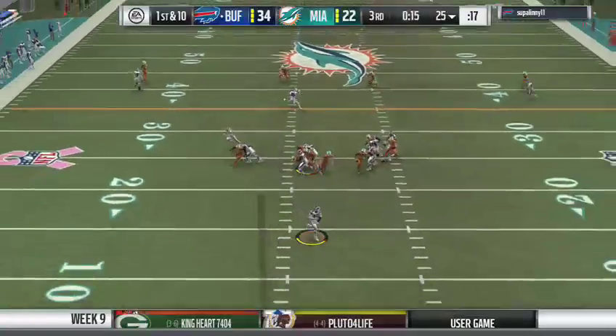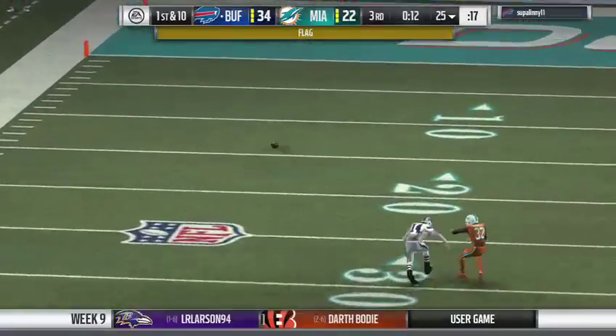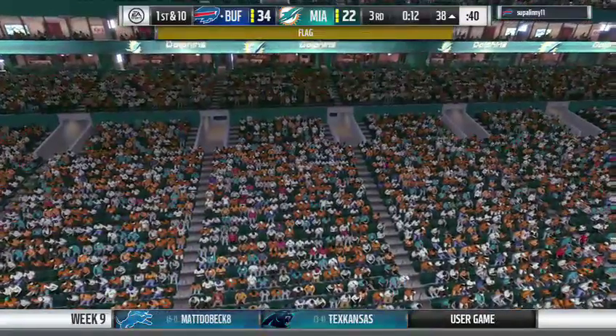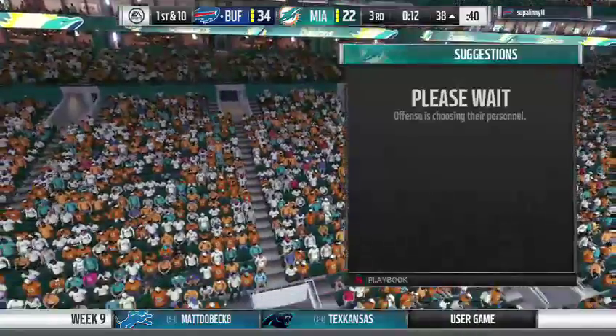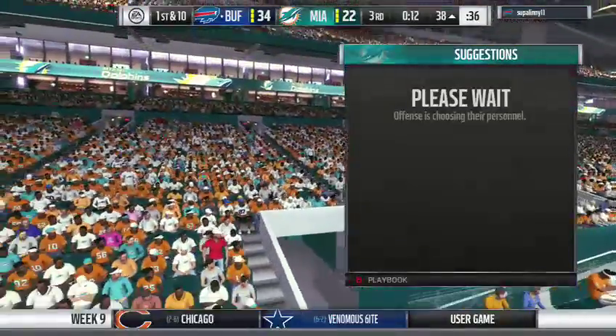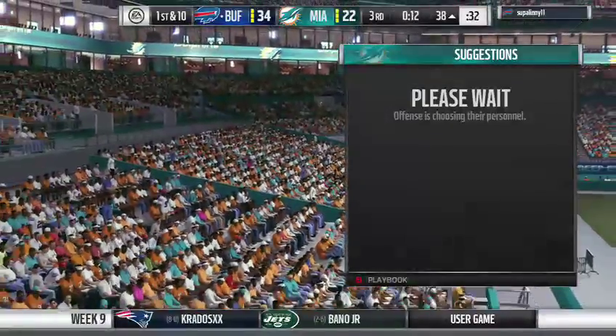A play fake on first down. He's going to launch this thing way downfield, and this one is incomplete. There's certainly some contact there, and that's why there's a penalty on the defender for pass interference. It's hard to time it up as a defender to hit the receiver when the ball arrives — he got there a little bit early on that one.